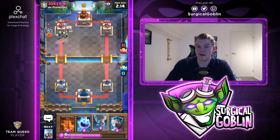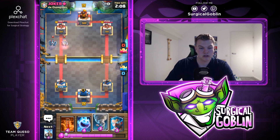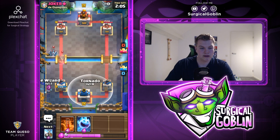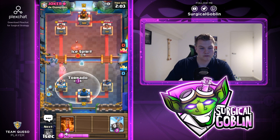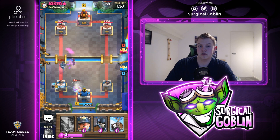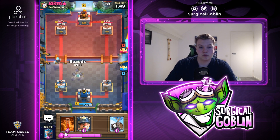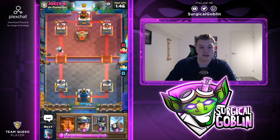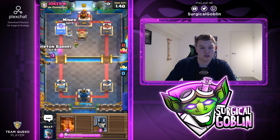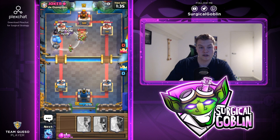He had his zap in rotation and there it is - the zap. He has the royal ghost too. Knowing he has golem, I'm trying to activate the king tower because that will help me later in the match. I'll place the ice wizard to the side, then use tornado for his royal ghost, and ice spirit for his flying machine. Luckily the tower locks on and we activate the king tower - which is huge against golem, since all three towers shoot at it.